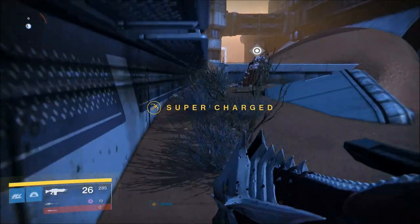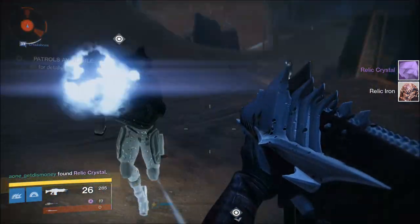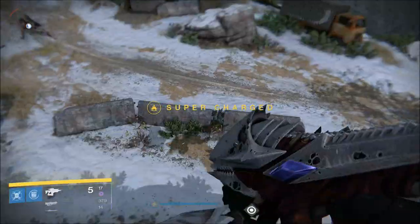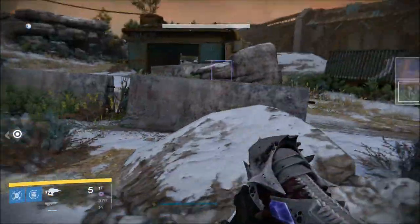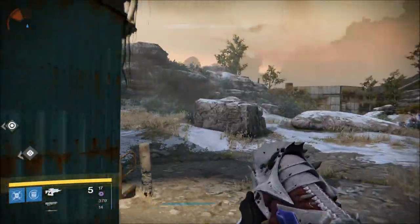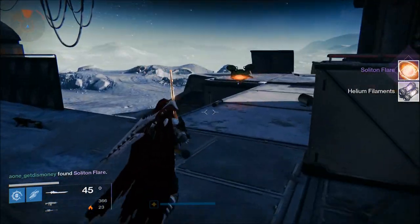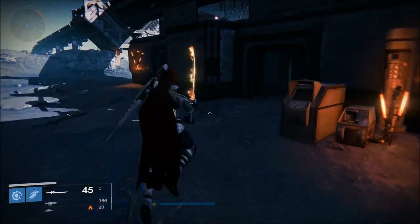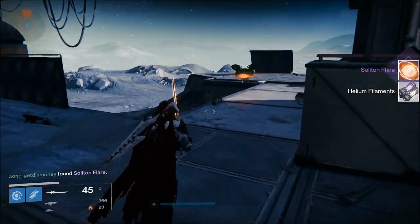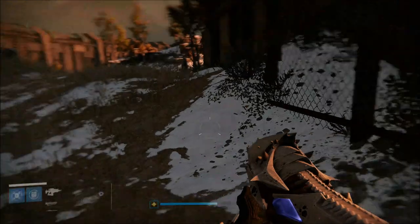When it comes to getting the rare materials, for the void legendary sword you need the relic crystal, which you get by collecting relic shards on Mars. You'll get about one relic crystal for every 15 to 20 relic shards collected. For arc legendary swords, you need 10 zeptocyte cores found by collecting spin metal on Earth — roughly one core per 15 to 20 spin metals. For solar exotic swords, collect 10 soliton flares on the moon by collecting helium filaments, at a similar rate of about one per 15 to 20 helium filaments.